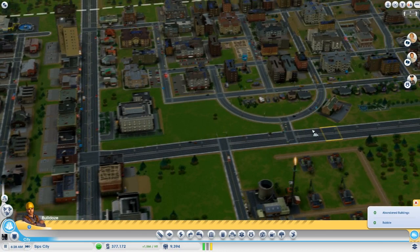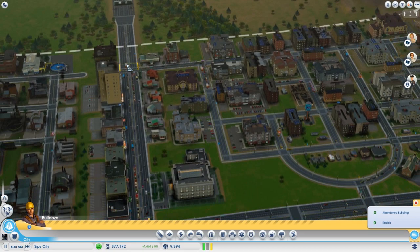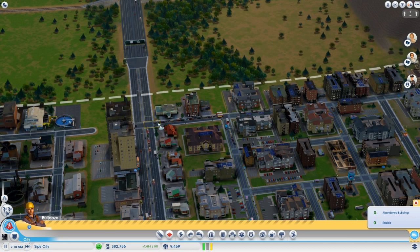Oh my God, look at the traffic — it's piling up already. All these people stuck in traffic, walking to the bus stops and stuff. It's getting very busy in SipCity. The point is we're trying to get rid of as many intersections along this main regional road as possible. This is one of the culprits — look at all the traffic getting dumped off onto the avenue from here.